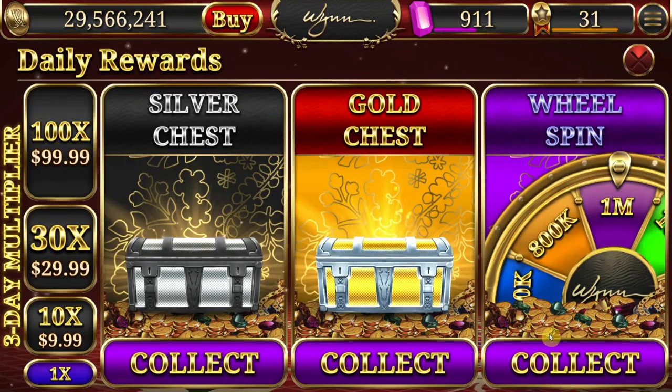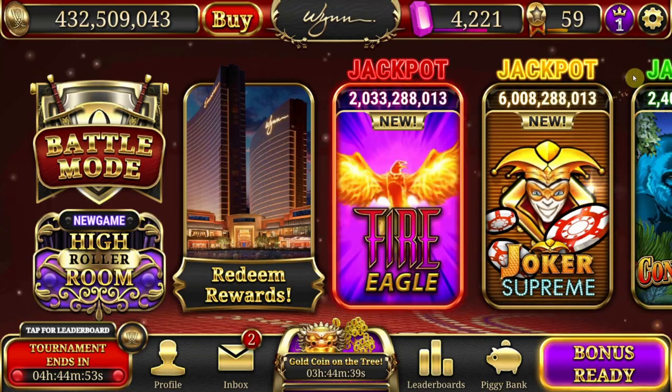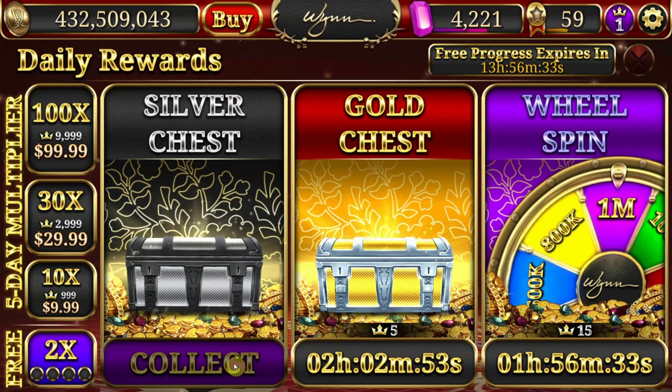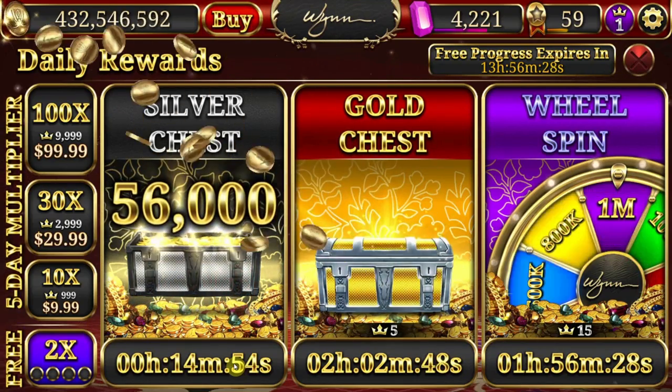The first way is to collect a daily reward. Daily rewards are the bonus chests that you find in the lower right-hand corner of the screen. Each time you collect one, you'll earn a set amount of VIPs as well as your normal coin yield. Silver chests are worth no VIPs. Gold chests that occur once every three hours are worth five VIPs, and wheel spins that occur once every 12 hours are worth 15 VIPs.